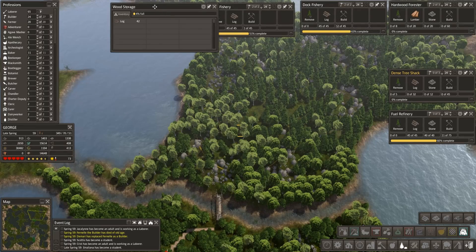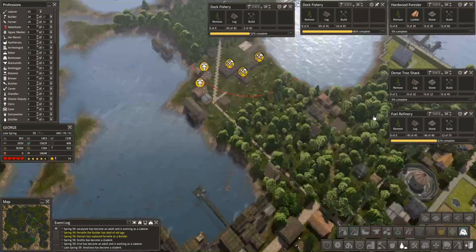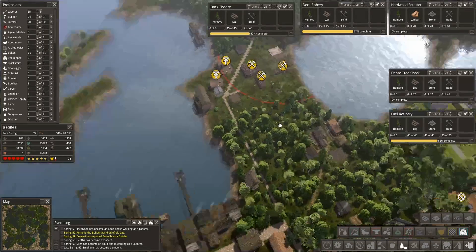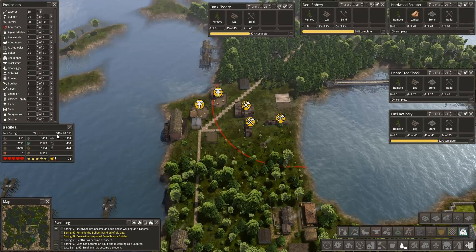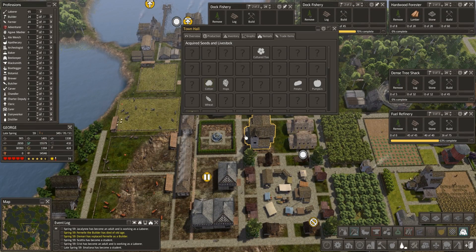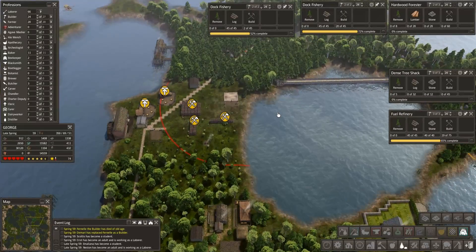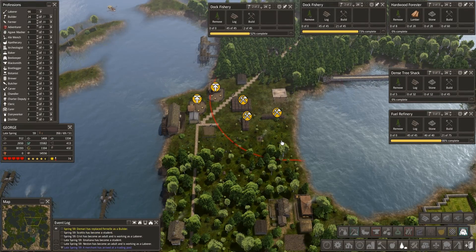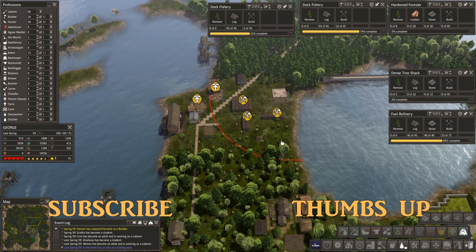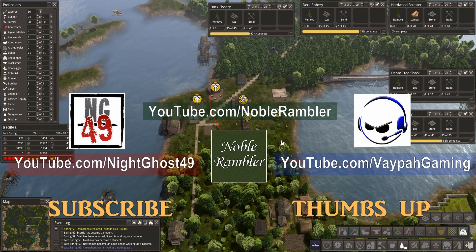I think my voice is done - it is definitely going away. So we're going to call this episode done. Didn't get as much done as I wanted to unfortunately. Food is at 30,000 so we're kind of holding stable. Out of curiosity, how bad is food because we didn't buy an awful lot? Production 54 and 44 - yep, that's hurting. So food has got to be a major issue next episode. Let's call this one done while I can still talk a little bit. This has been NobleRambler - thank you guys for watching, be sure to check out the other guys' channel, and I'll catch you next time. Bye.